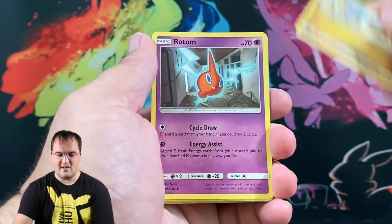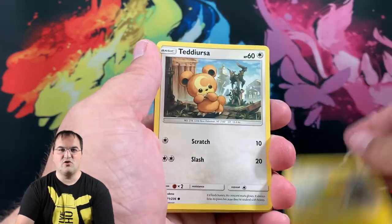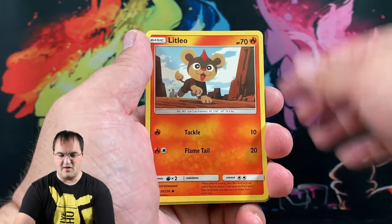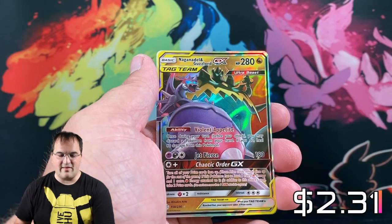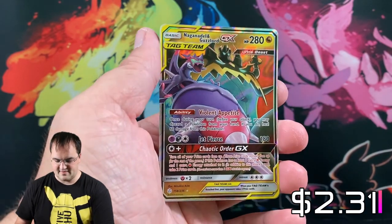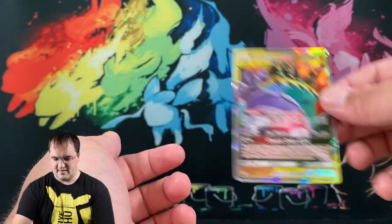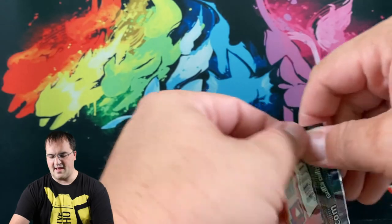Evolutions is trendy — Hakamo'o, Rotom, Type Null, Pikachu, Evolutions. No one wanted to open Evolutions because there was so much of it, and now that there's not so much of it, it's become trendy. Flapebe, Alolan Sandslash — and a Naganadel and Guzzlord GX! I wonder if that's our hit. That is a hit for Cosmic Eclipse. I'm not upset about that at all.